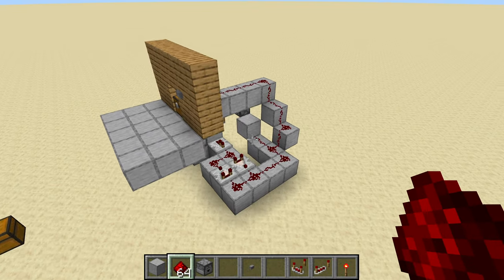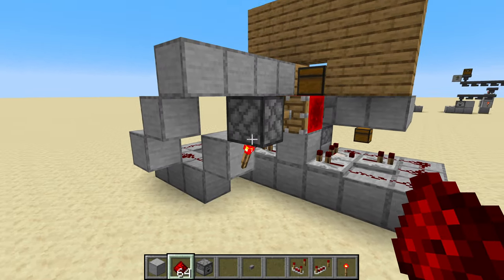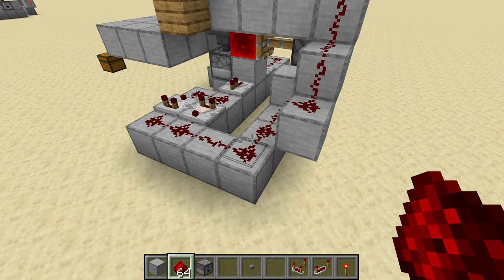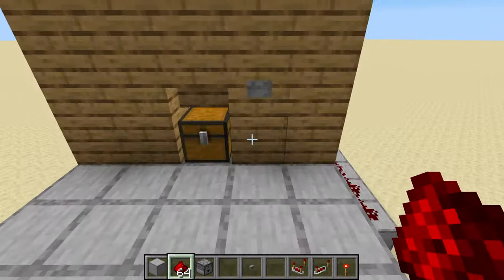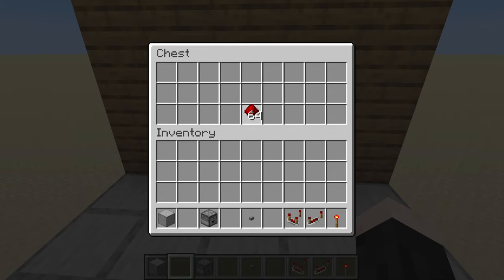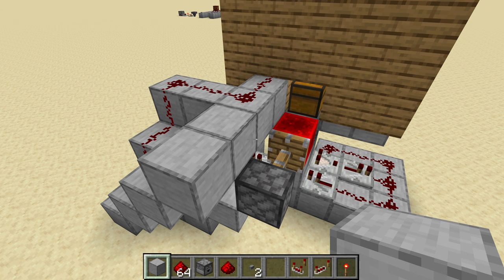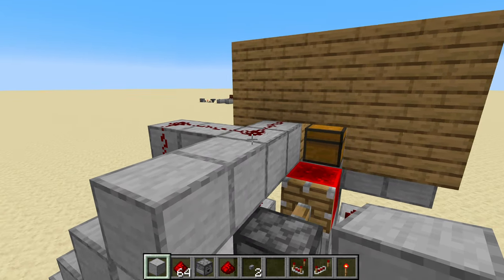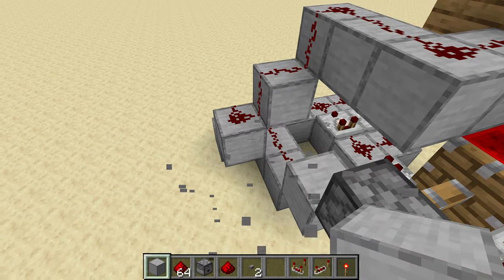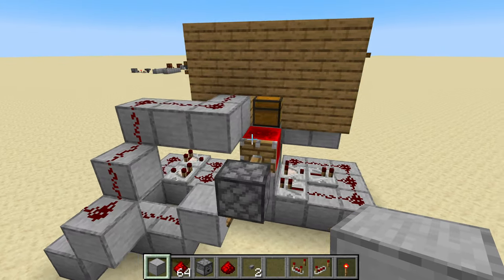That should be a complete system. We've got the automatic item flushing system, the piston locking the hopper, the torch extending the piston, a signal coming down from the button to interact with the torch, and a pulse extender to keep that signal on. Running around to the front and throwing some stuff in here, it should just sit there — and I can take things out, put them back, whatever I want. Whenever I want to flush it, just push the button. One adjustment I had to make: the redstone dust was powering the piston so it would never retract. Rerouting it so that the piston block is only powered by the torch eliminates the interference.